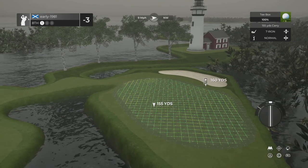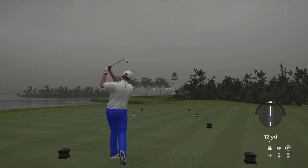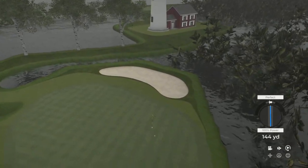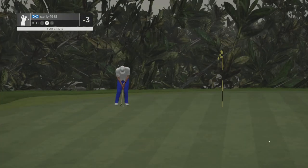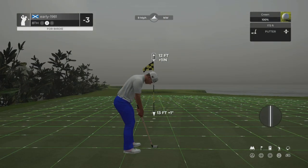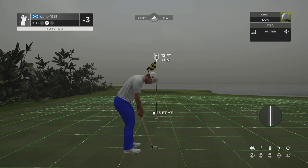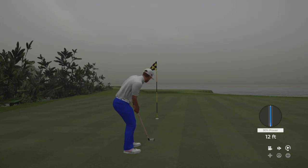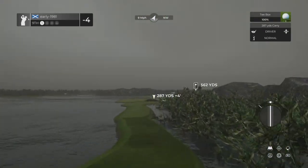So many things that could go wrong on each and every single hole. Seven iron setting us down the left-hand side of the green — wind should bring us back. Couldn't have hit that any better. It trickles a little past the pin but we've got a 12-foot putt for another birdie. Should hold — oh, and it drops into the side of the cup for our fourth birdie! Four under for the round, four under par.